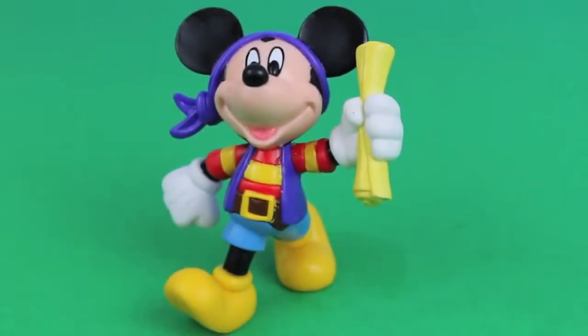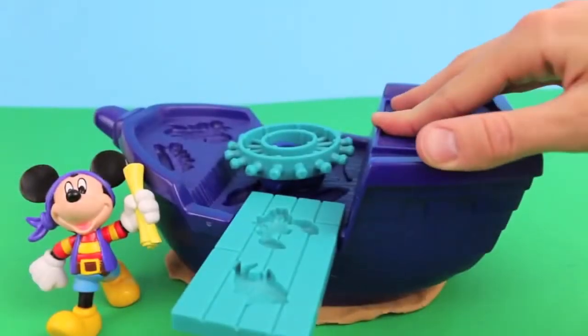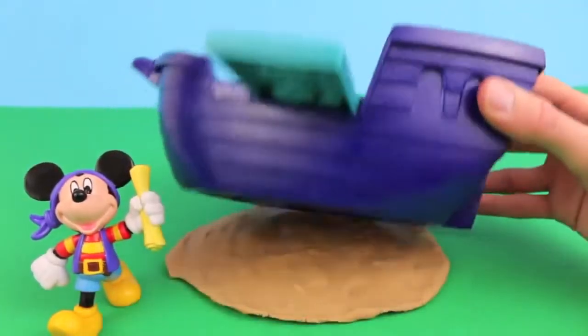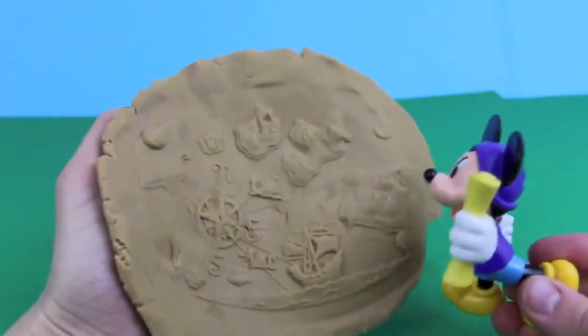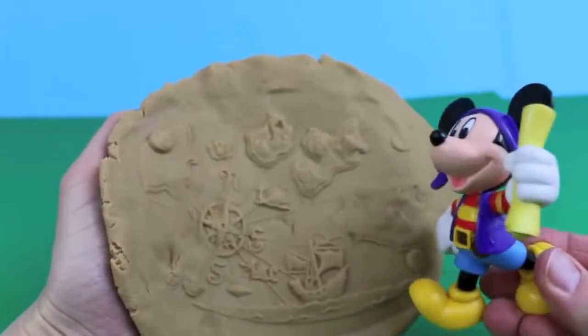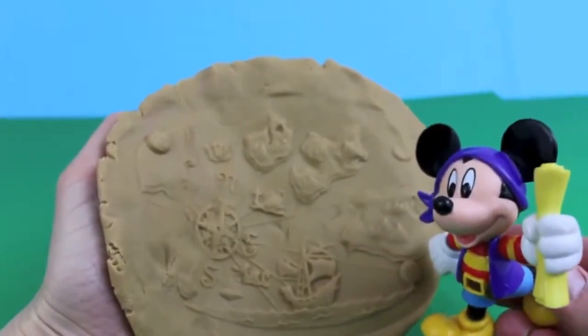Hot Dog! Before I start my adventure, I need a treasure map! Look, my pirate ship is stuck in some Play-Doh — let's take it off! What is that? Hot Dog! The bottom of my ship had a mold for a treasure map! Who knew?